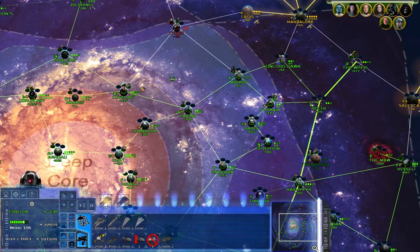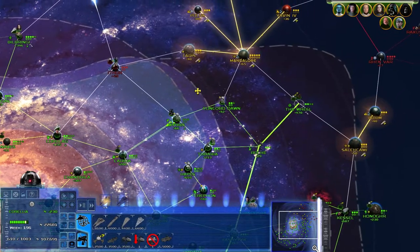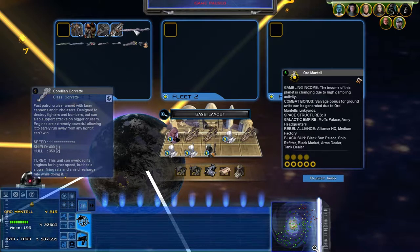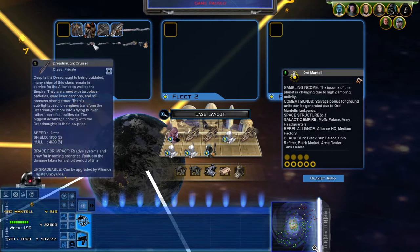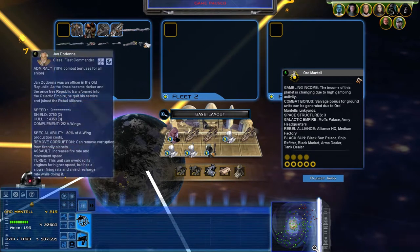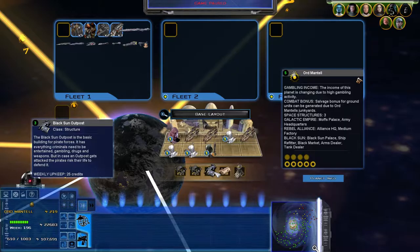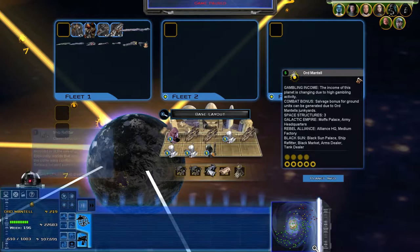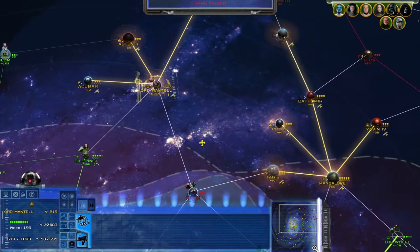We're about to see what they have at Ord Mantell. They do have an Independence there - I don't know how they have one of those. Why are the icons so small? Dodana - this is still Black Sun. Oh, and I forgot. They have - is that two ship refitters? It's just the one outpost. That is a Black Sun Palace. I see. We still have Trandosia to deal with.